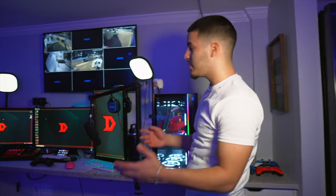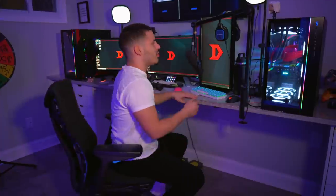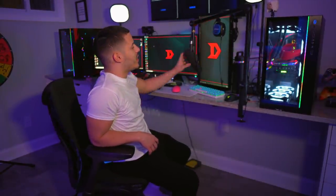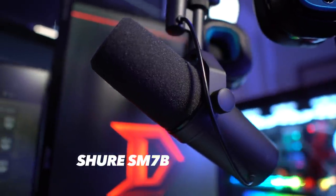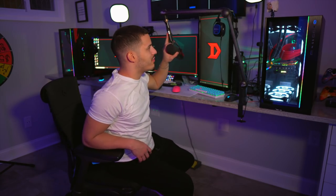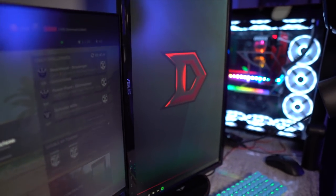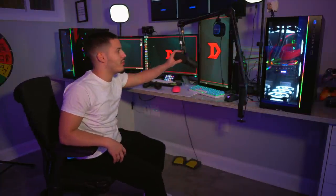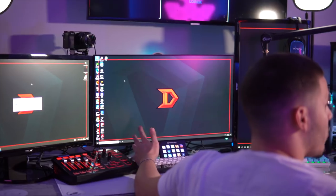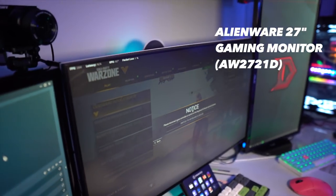Now we're going over to the gaming setup. I'll give you guys a little tour of what we've got working here. Starting from right to left: we got the Astro Mix Amp and the headset we've been using for a long time — Astro A40 TR Edition. If you've been in the stream at any point you know I'm a huge fan of the Astros. We got the Blue Yeti mic holder, but as a mic we use the Shure SM7B — really good streaming mic, high quality, best of the best. We got an 844Hz monitor for chat.